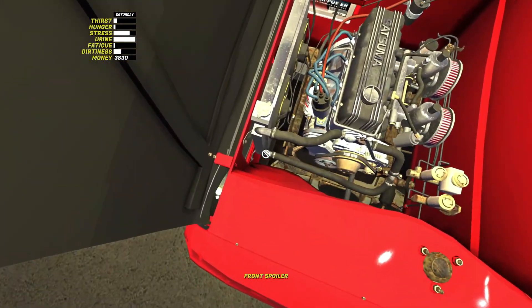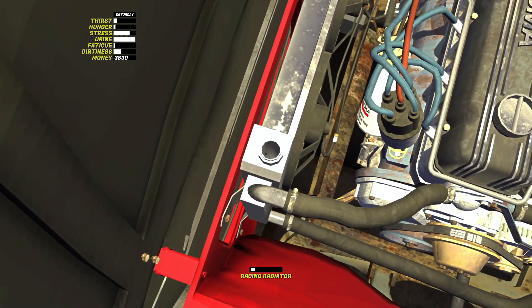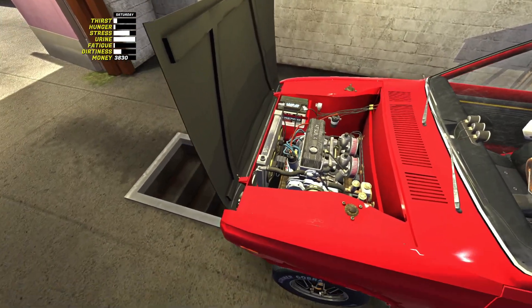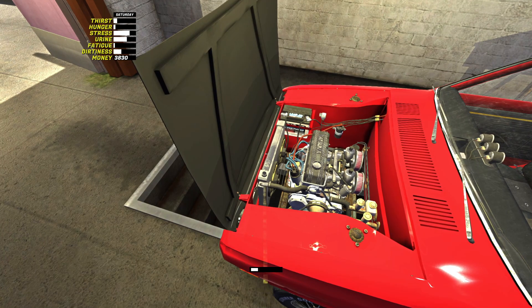Another thing is we had basically no coolant. If we look in here, there's like an inch of coolant. And luckily, our urine bar is through the roof, so what we're gonna do is pee in the radiator — mix in a little bit of pee and a bit of coolant. That will just spice things up in there, we should get a lot more performance. Just imagine.